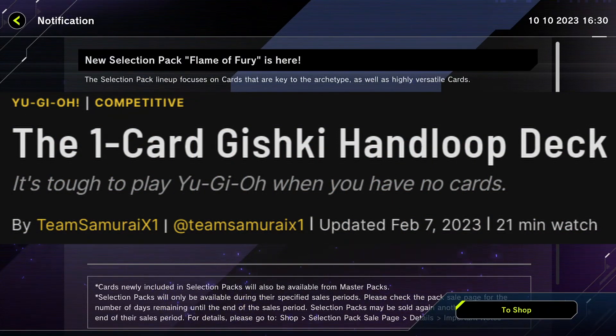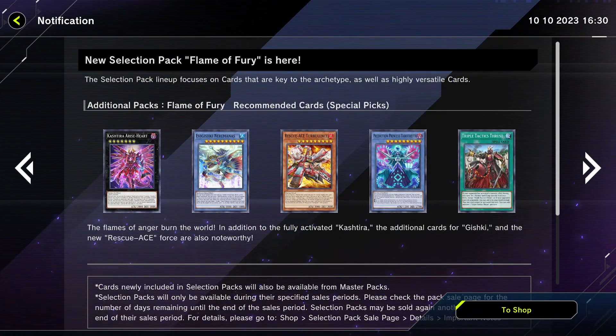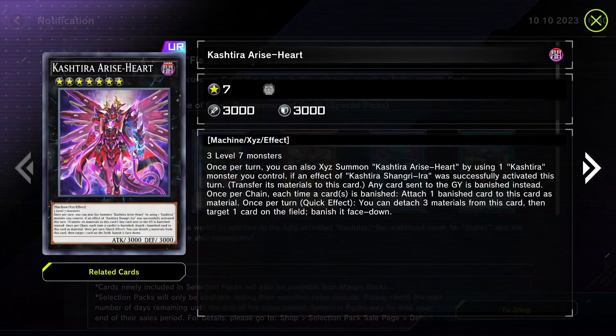Prediction Princess is not that good. Evishki may see some play — that's a little iffy, because Gishki does have a weird loop where you can get rid of cards in your opponent's hand. And then we've got Kashira Rising Heart, essentially the best monster in the entire game currently in Yu-Gi-Oh.